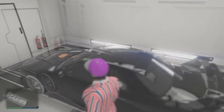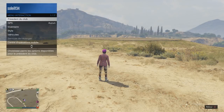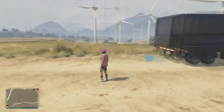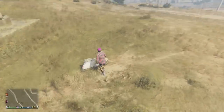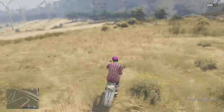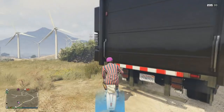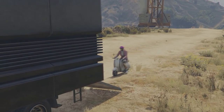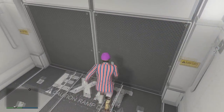Récupérez votre véhicule, sortez-le et rentrez-le pour valider. Ensuite, sortez à pied et appelez un Faggio pour pousser ce véhicule afin de pouvoir en refaire un autre. Avec le club de motard, mettez un club de motard — session sur invitation. Poussez votre véhicule dans votre garage, vous avez un Faggio à l'intérieur, et vous pouvez recommencer la manipulation.